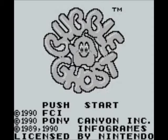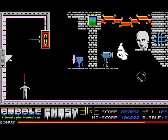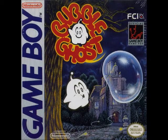Enter Bubbleghost, an action puzzle game developed by Opera House and published by FCI. Originally released on home computers in the late 80s, Bubbleghost was later ported to the Nintendo Game Boy in 1990.